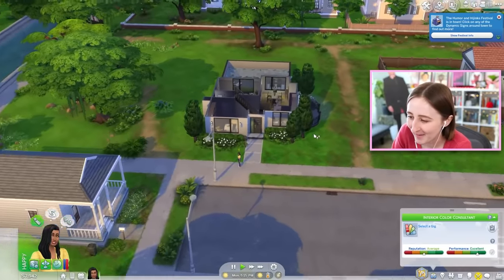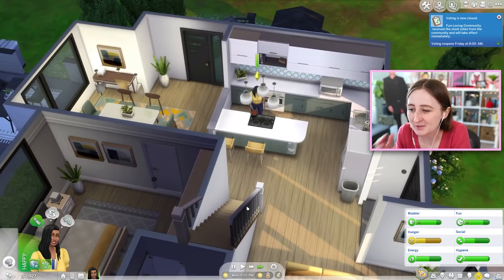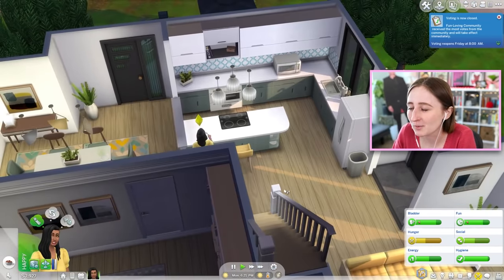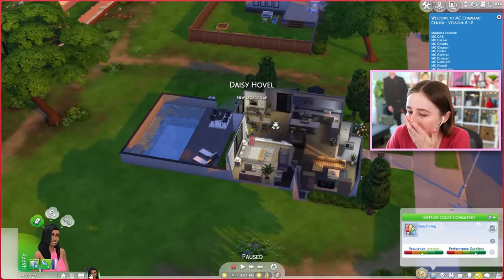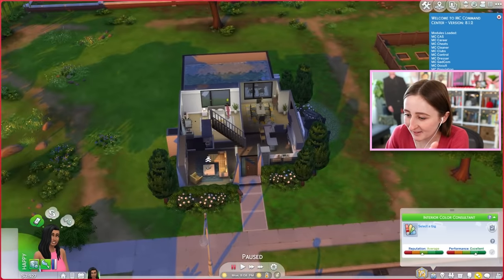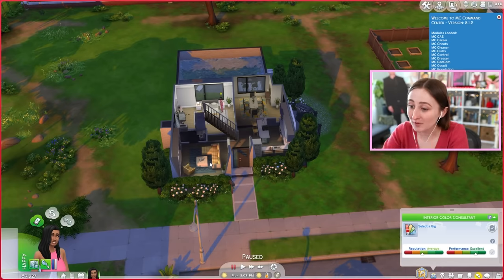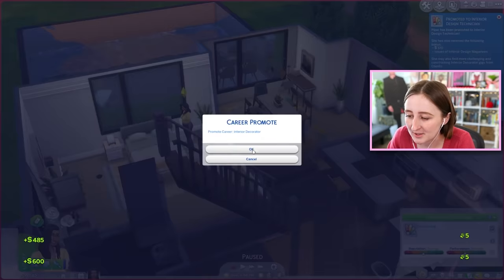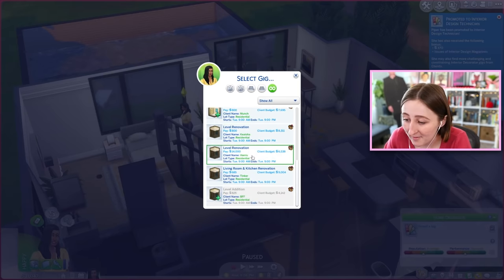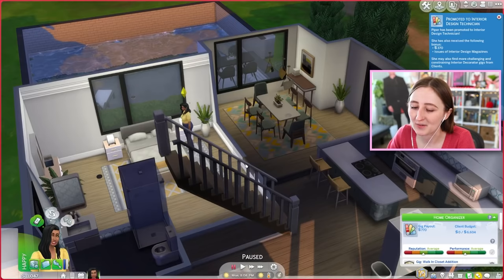It's a pretty decent work day — she got home at five, nine to five — and obviously you could go faster or slower depending on how long it takes you. And because it's freelance, you can choose what days you want to work. I like that about it. I re-enabled my mods and everything's fine. I'm going to promote myself a few times so we can do some cooler gigs. At level six I have access to almost all of them — renovate entire levels, living rooms and kitchens, add rooms. I think I'm going to go do a walk-in closet addition.